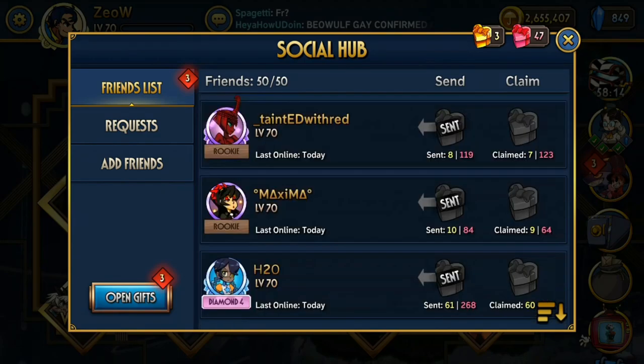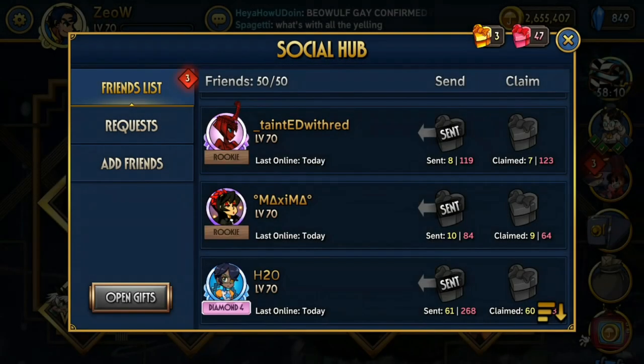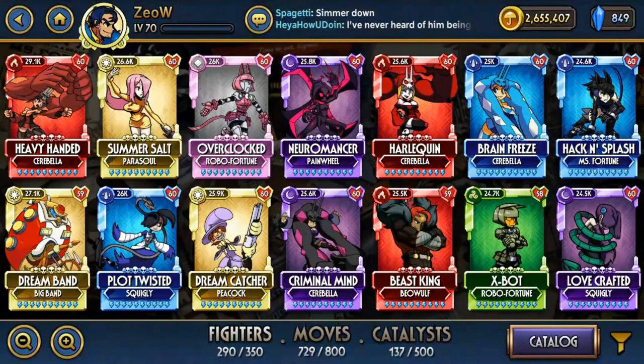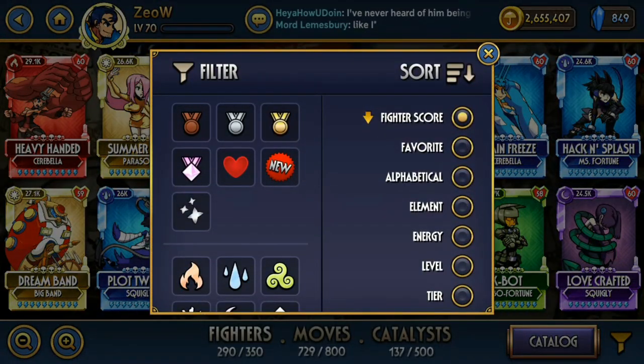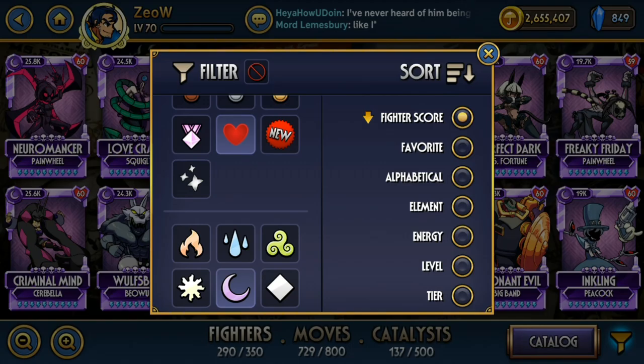I'm going to sound like a broken record, but again, choosing which variants to evolve to Diamond is very important for players in the early to mid game because getting those essences and fodders takes a very long time. Like my previous videos, the main factors I considered when making this list are late game viability and comparison with other variants of the same character.